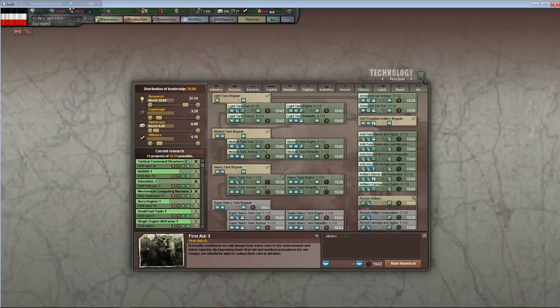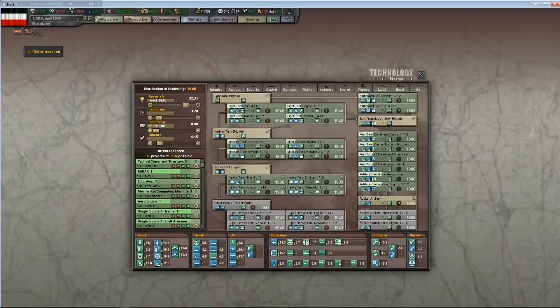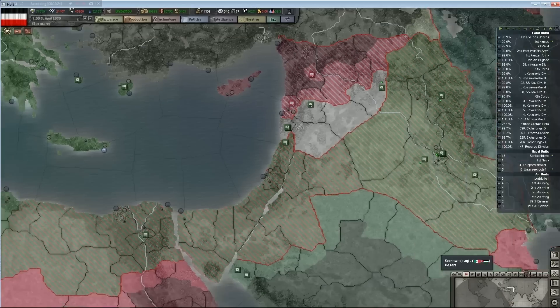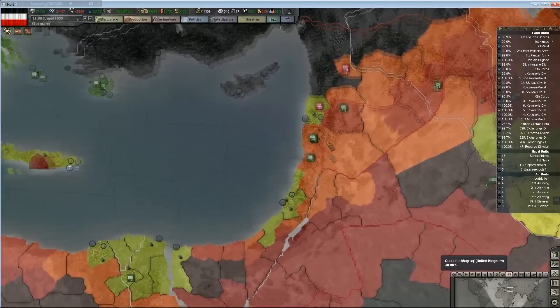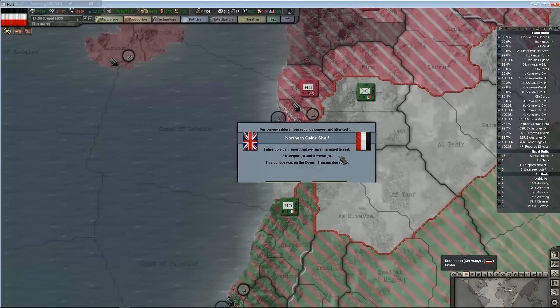I forget that it's only 1939. These guys have been in poor supply for a long time — how do I fix this? Just outside Damascus we have three units that have been in poor supply for quite a while. I can't move them — oh wait, there we go. Move, get out of there.